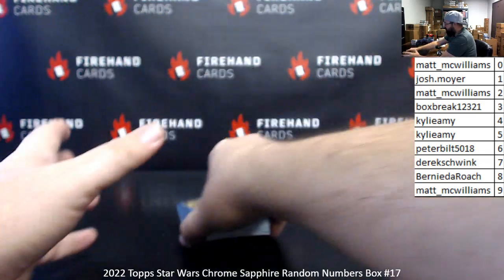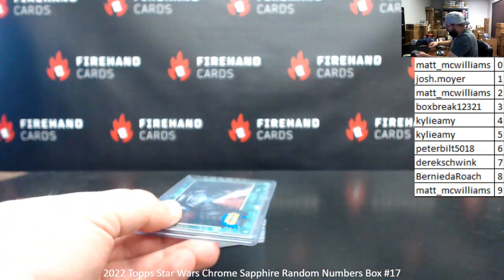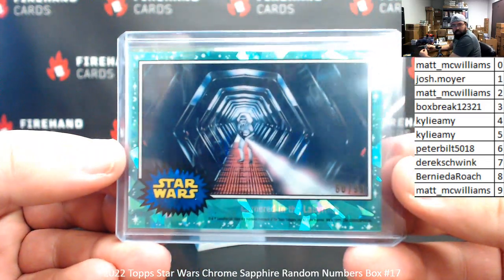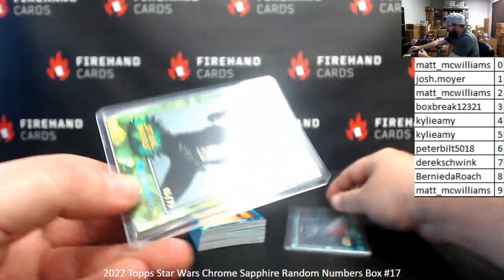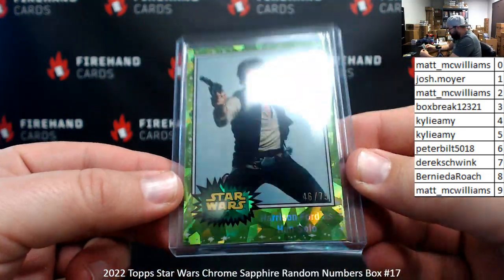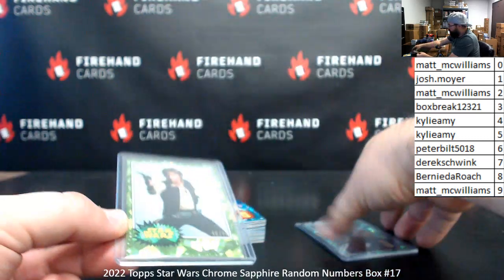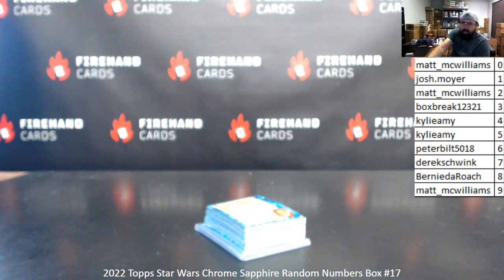All right, that'll do it for the box. We didn't get any of the first ten cards on the base — those are usually kind of the chase cards as far as base cards are concerned. Our two numbered parallels: 60 of 99 Aqua — Cornered in the Labyrinth — and 46 of 75, Harrison Ford is Han Solo, green version. That'll do it for the break. Thank you for joining in, thank you for your support of Firehand, and congrats to our lucky hitters in the break. Until next one.